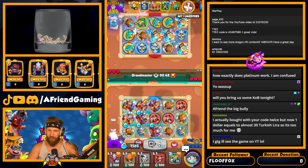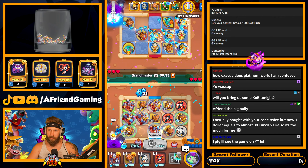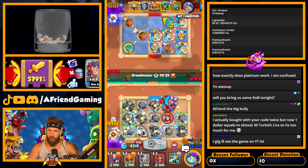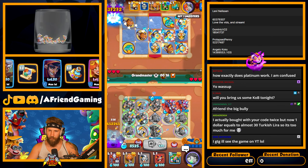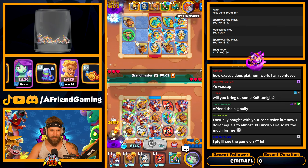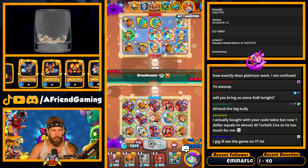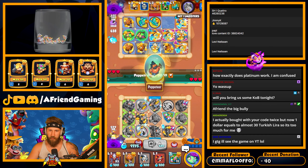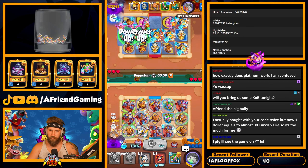I'm gonna have to give up those tier ones for a minute. I've got too much going on, this is getting real. I'll get rid of that, that's fine. Actually bought with your code twice but now one dollar equals almost 30 Turkish lira, so it's too much for me. Yeah, it's cheaper for some people, about the same for others, more expensive for some — it just depends on where you're at. There's no other cheat code to getting things cheaper.